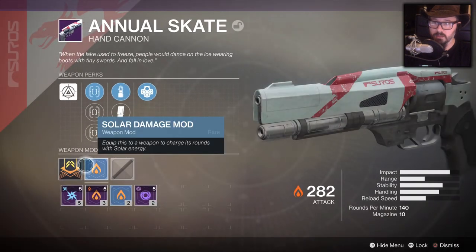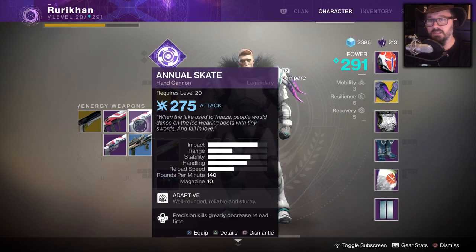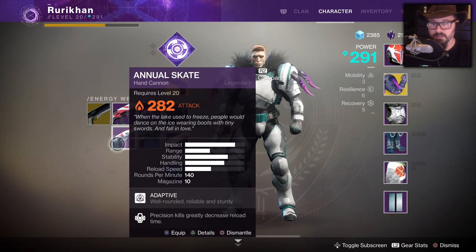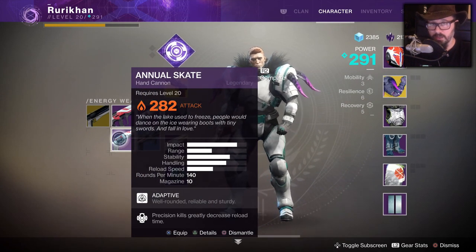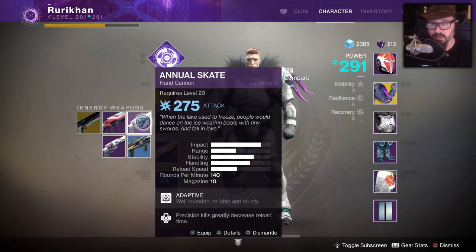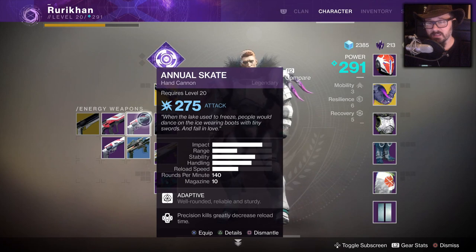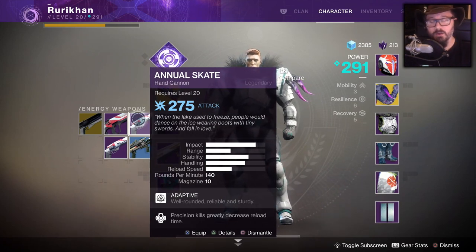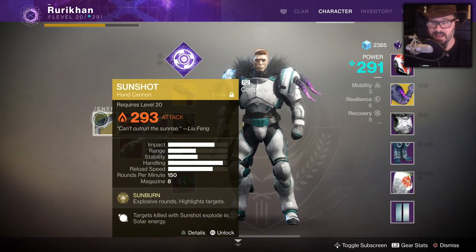When you hit that 265 wall, if you claim enough tokens you'll eventually get weapons at 270 with legendary weapon modifications. This is important because it increases the power of the weapon by five regardless of what you do with it. For instance, if I consume a 282 hand cannon into a version with a legendary mod, it becomes 287 instead of 282 — always plus five.